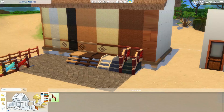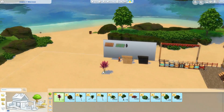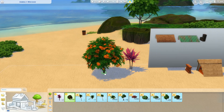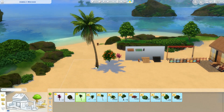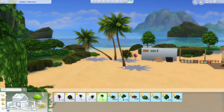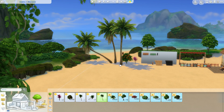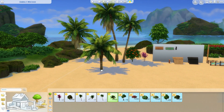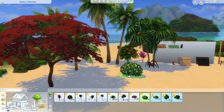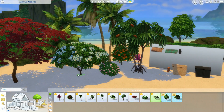Here we did get a few new stair options that are really nice. And then here we are on to one of my favorite parts of the pack. You guys know how much I love plants and how disappointed I am whenever we don't get new ones. Look at these palm trees — they are so realistic and beautiful. I love how they're growing at different angles, like they're actually reaching towards the sun.